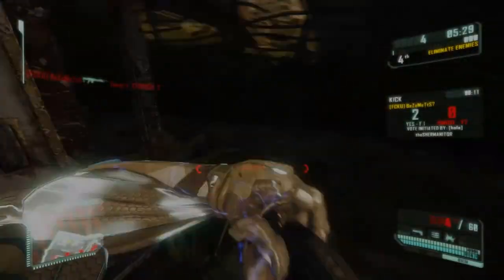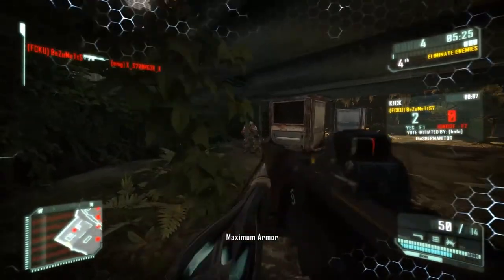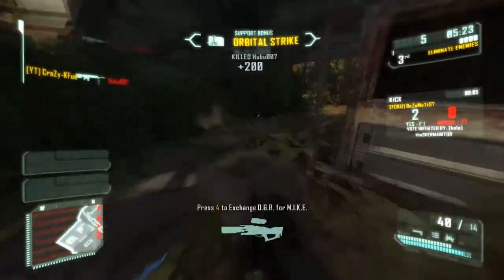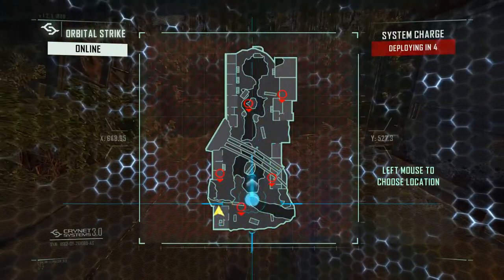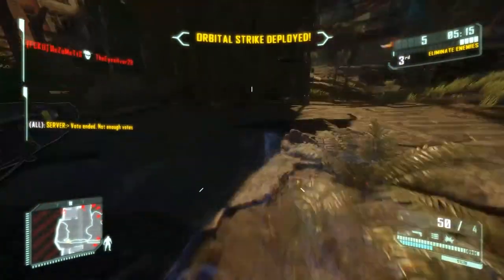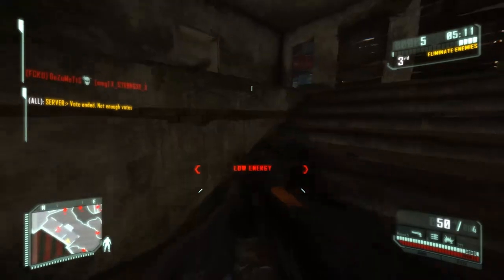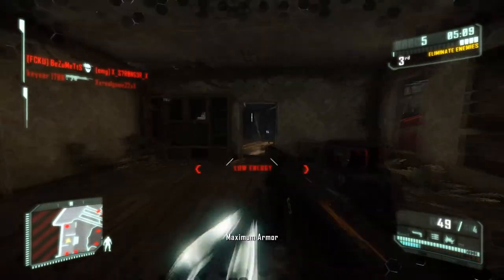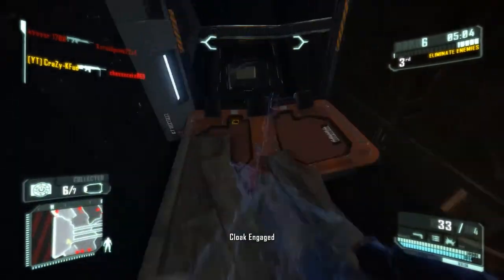Obviously I always use manoeuvrability, but with this gun the ADS time — without weapon pro tier 2 — is so slow, you just feel like you're a slug, even though you're moving the same sort of speed. With an assault rifle like the SCAR, or an SMG like the Feline, you've got really snappy aim — it zooms in really quick — so you can be really aggressive.